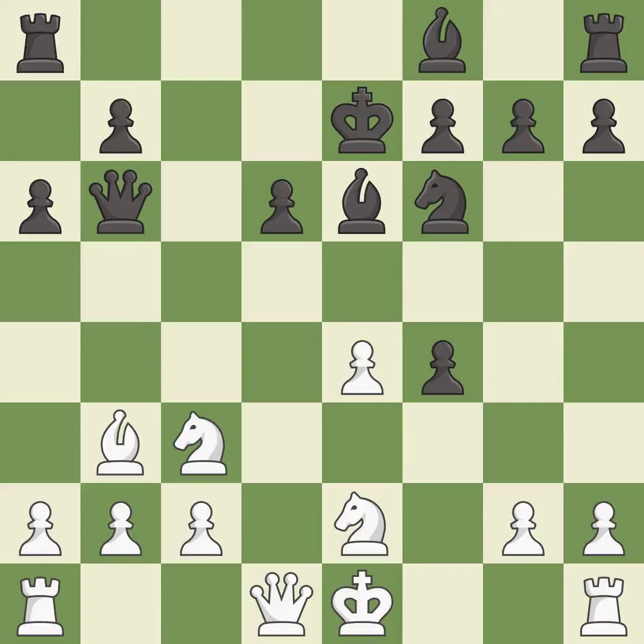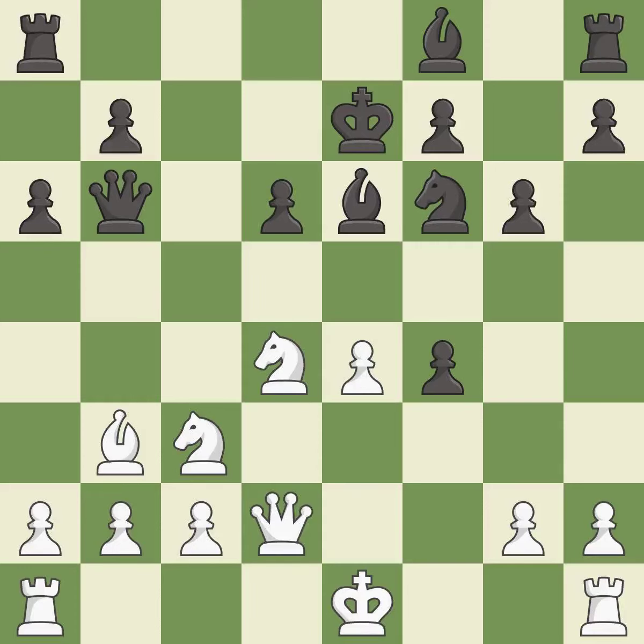This offers to exchange pieces of equal value. This is the only move that works — it is a great move. This ignores an opportunity to develop a queen off its starting square — it is an inaccuracy. Very precise. This develops a queen off its starting square, getting it into the action — it is good. This defends a pawn that was under attack and had no defenders — it is good.